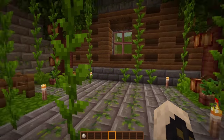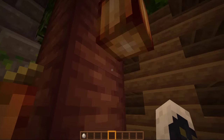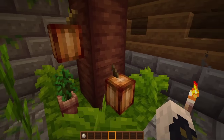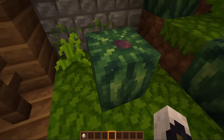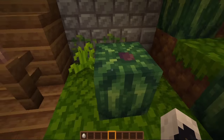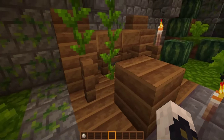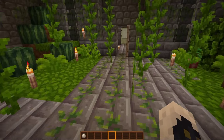Let's go into the jungle. I can't quite tell if there's a difference with the cocoa bean — if there is, it's super subtle. I like the melons, they look awesome — nice detail to them. This is all the jungle wood that you're going to get. Looking pretty nice.